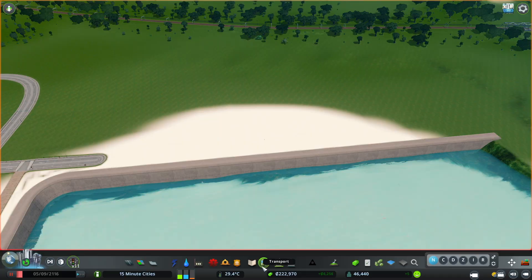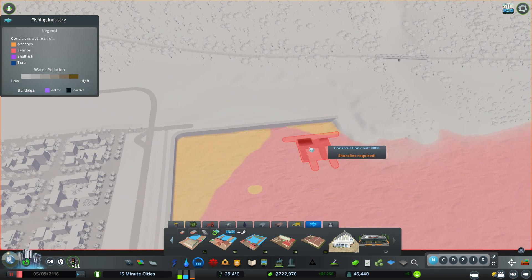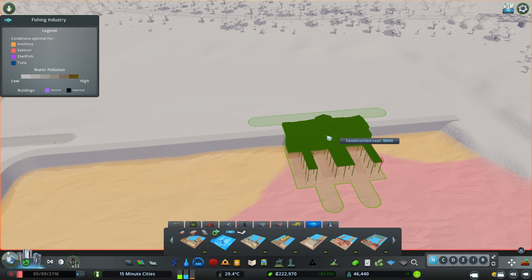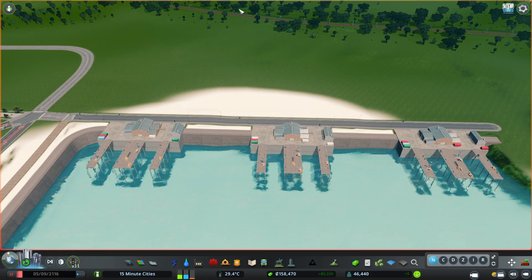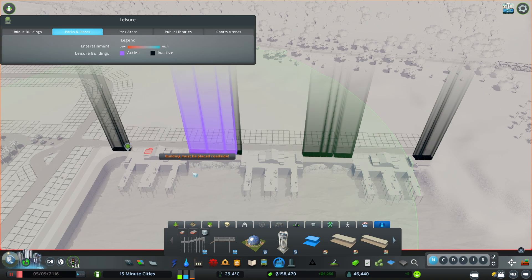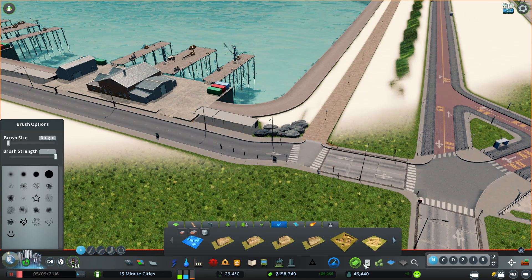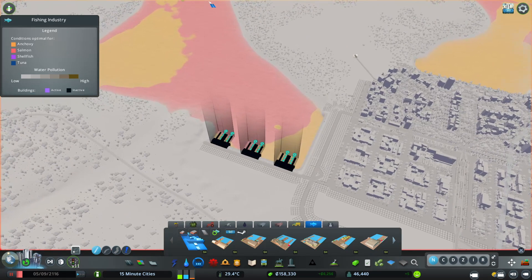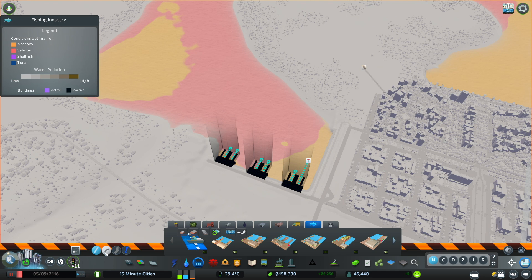Now on to the build. First things first, we need to get some fishing done. Looks like we have mostly salmon, tuna, and shellfish - let's get those put in. Now we've got to put in our fishing line. What I like to do is put in one line first and then follow the boat to make sure we are really being efficient with our lines.